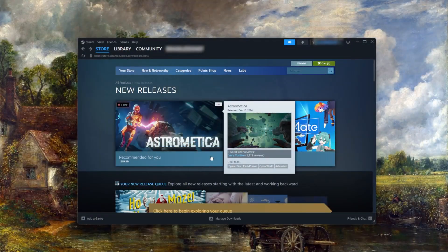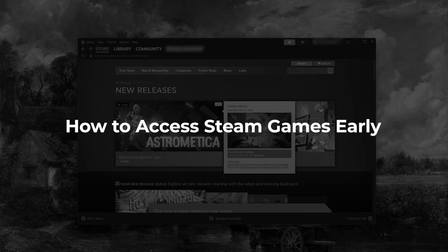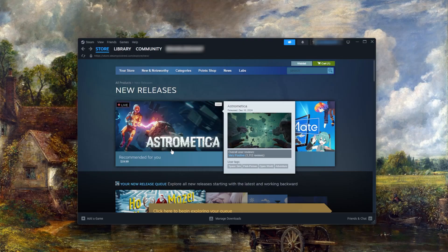Welcome back. Today I'm going to show you how you can unlock Steam games or even access games early by changing your location — not physically though, I mean virtually.